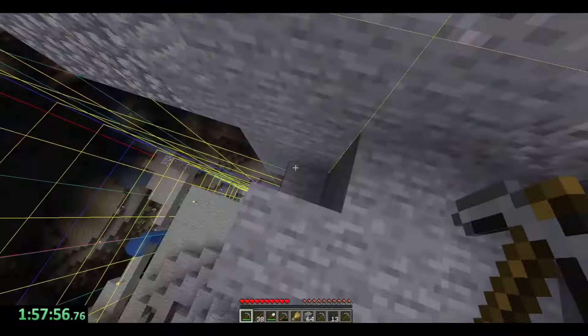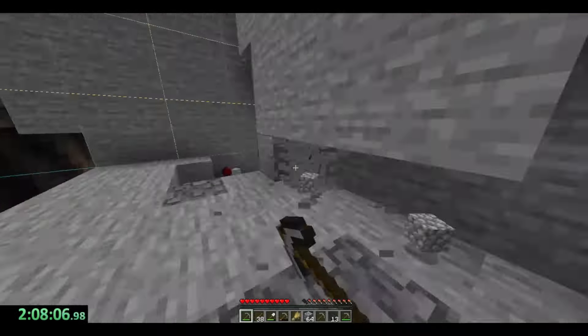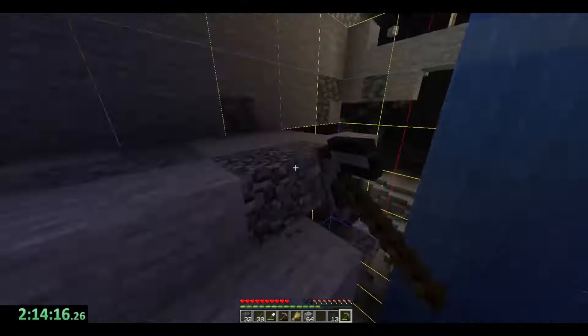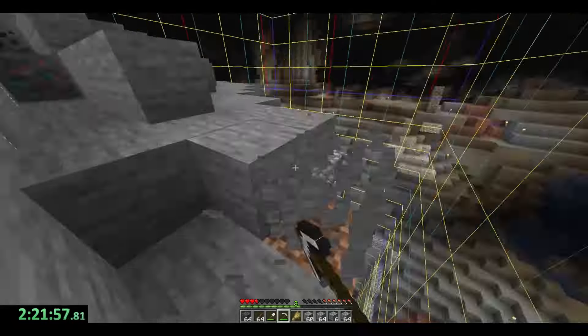That out of the way, we were able to keep digging and keep digging. We kept the separated strategy alive. While Goose went underneath, still continuously collecting iron and other resources to help us mine faster, I stayed on the top layer making sure we got rid of everything.